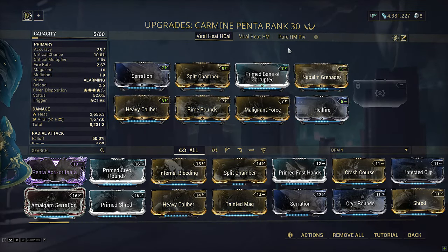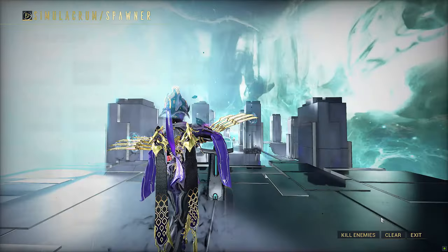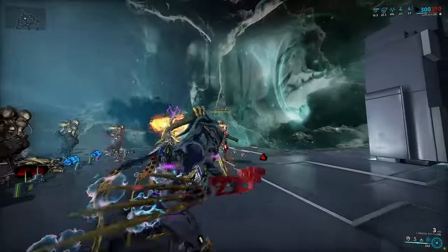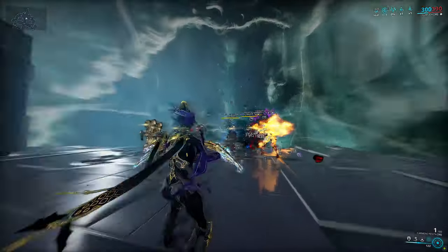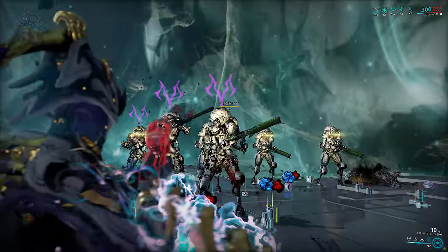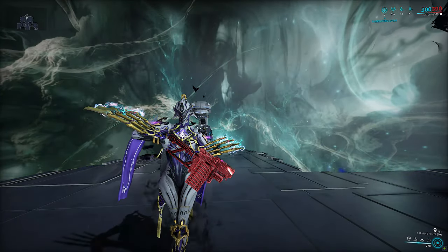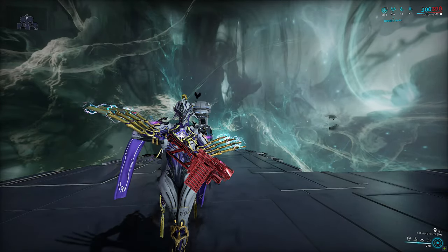I've got one final thing to test on the Carmine Penta. What if we could force Slash to proc no matter what? Let's go back to that viral heat build and pick Garuda. Her four basically turns every single weapon into a built-in Hunter Munitions with 100% proc chance — every single damage instance will proc Slash. And yet you can see it's still not enough. The weapon just cannot fuel enough damage into the Slash procs because it cannot crit properly, has a low fire rate, doesn't have much multi-shot, and the mandatory Napalm Grenades mod takes away one slot and severely limits what this weapon can do.